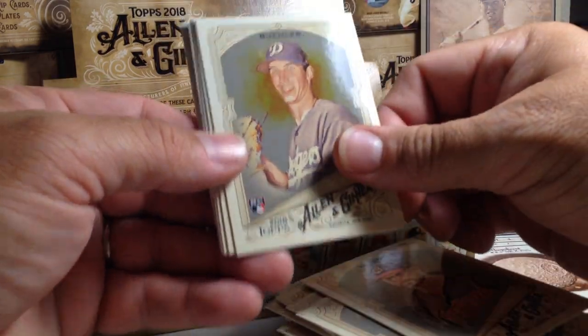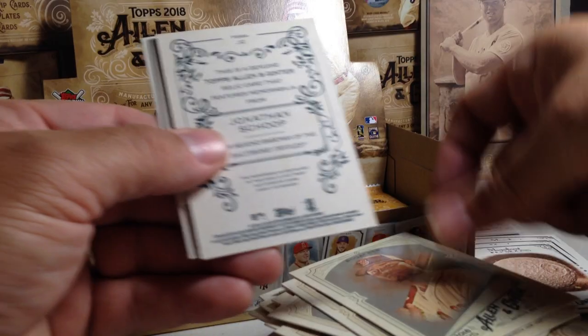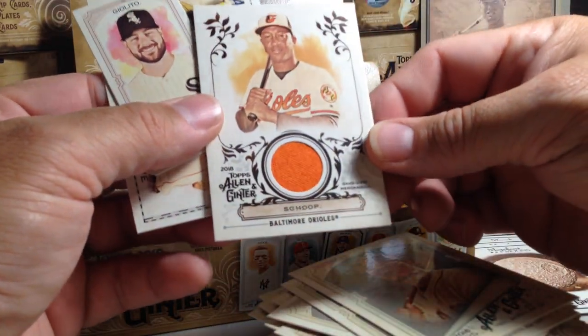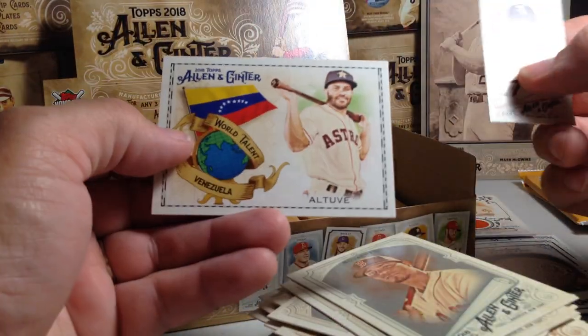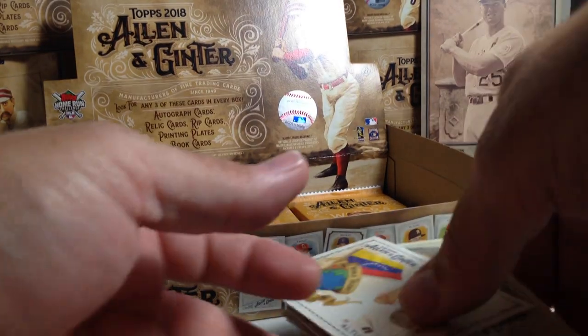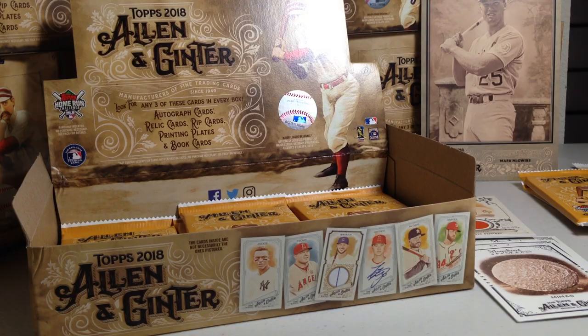Corey Kluber, Walker Buehler rookie, Elvis Andrus, Xander Bogaerts — there's a hit. Jonathan Schoop, and that's a nice orange relic. Jose Altuve insert, and Lucas Giolito mini. So in the hot boxes there's no telling where the hits are going to be.